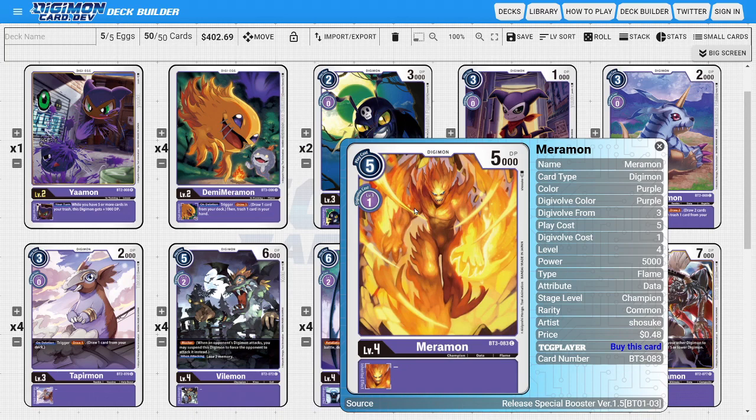The last champion of the deck is four copies of Marimon. Marimon is in here because purple finally got their champion that evos for one. Even though he's not as strong as Dark Tyranimon or Gorillamon in terms of stats, we're utilizing this card because he evos for one, allowing us to get into our higher stages faster and more efficiently.